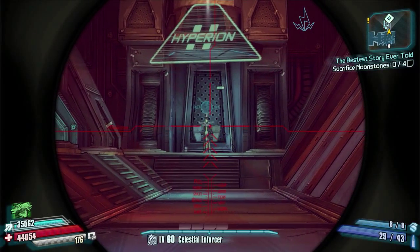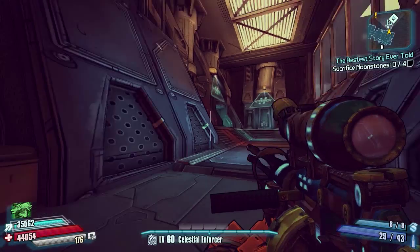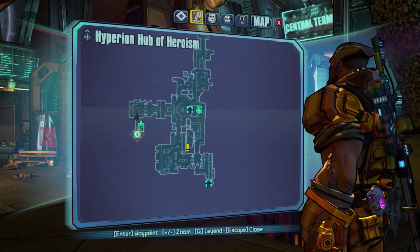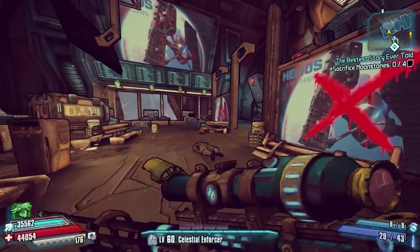Hello everybody, welcome back to Borderlands: The Pre-Sequel. Today I've got another weapon chest location guide for you guys, and we're going to be covering all the chests in the Hyperion Hub of Heroism.